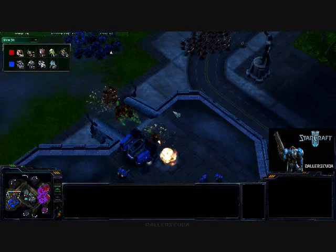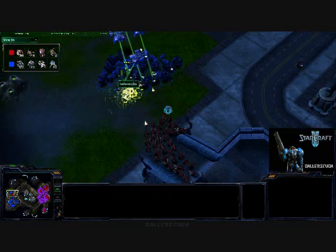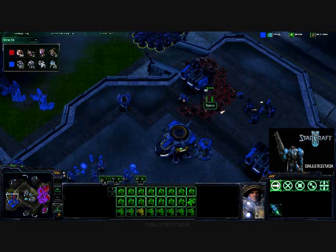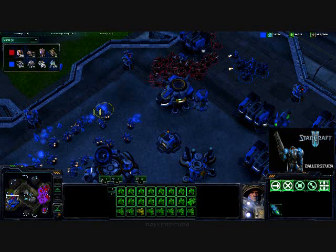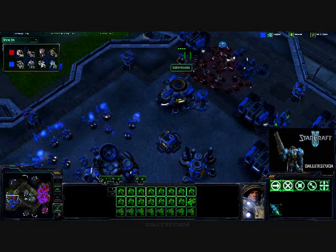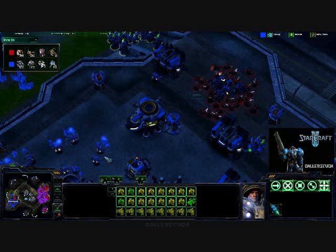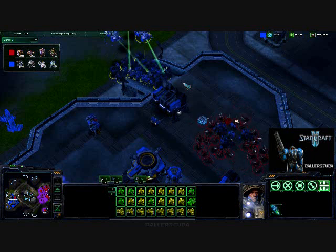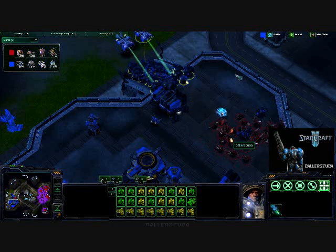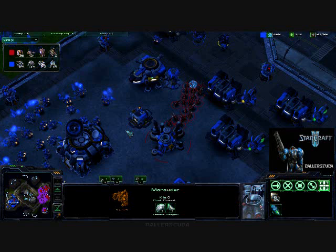They get into my base with no problem. Only three or four banelings take out a huge chunk of my army — look how much damage they did even with those Medivacs. The Zerglings go in, avoid the army altogether, going straight for the SCVs. They end up engaging my army — a little mistake there. Stimpak going, trying to get the army fighting back, but they are absolutely destroying these Marauders. I should have backed them into a corner where they couldn't get a complete surround.